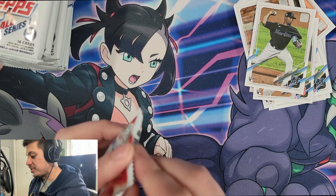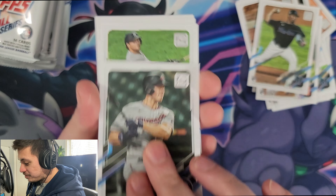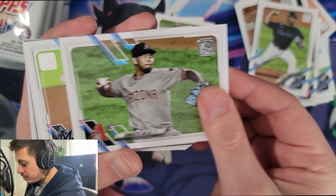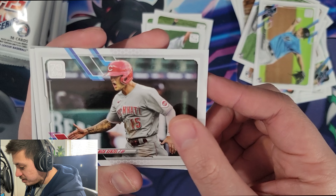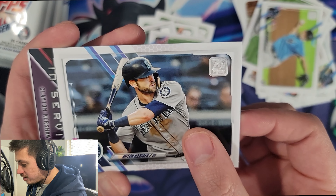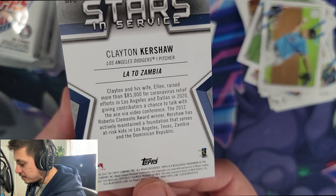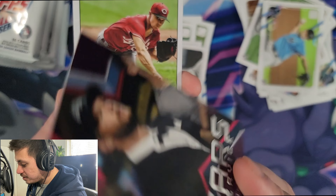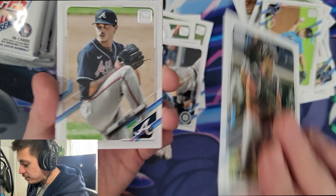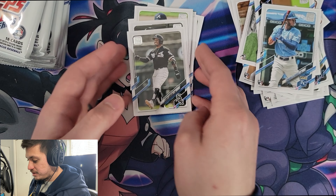I'm gonna move this pile of base cards and bulk off to the side and start a new one. We're pulling 256 cards, guys — that's just a ton. Max Kepler, Luke Voigt, Johnny Cueto, Clayton Kershaw, Humberto Mejia, Nick Margevicius, Nick Senzel, Dylan Bundy, Mitch Haniger. We got a Clayton Kershaw Stars in Stripes insert — that's an interesting card, very cool. Sonny Gray, Pedro Severino, Marco Fried, Eduardo Olivares, Jose Abreu, and a Lourdes Gurriel Jr.